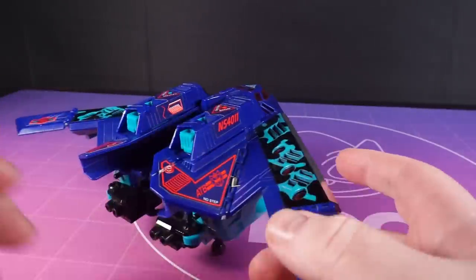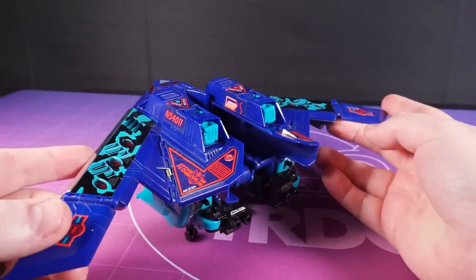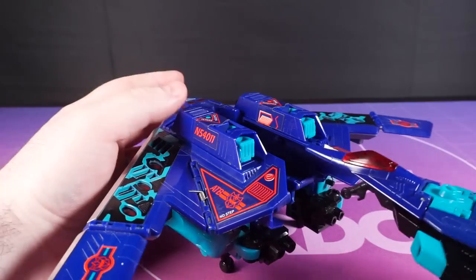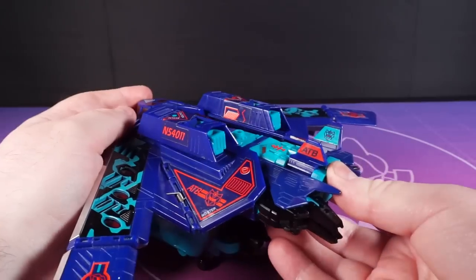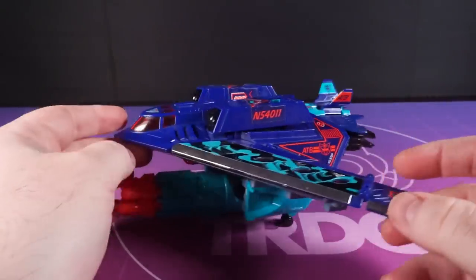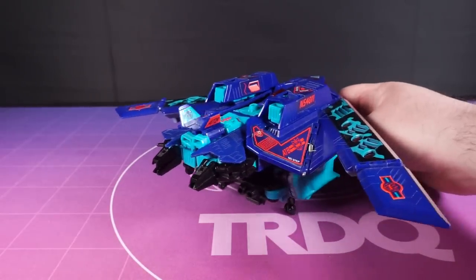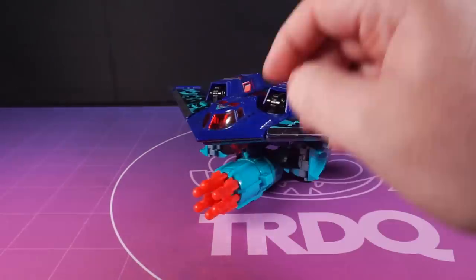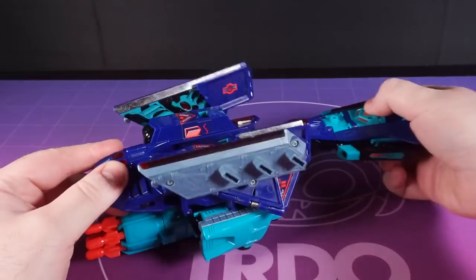He even looks pretty good from underneath, which is a first for a jet in this entire franchise. So the junior investigators amongst you may have noticed this large slot on the back of Dreadwing — congratulations on that. We can combine Dreadwing and Smokescreen by sliding Smokescreen deep into the willing orifice on the big lad's back. And this does absolutely nothing but fill that big gap, so who's to say what they're getting out of it? Live and let live, I always say.